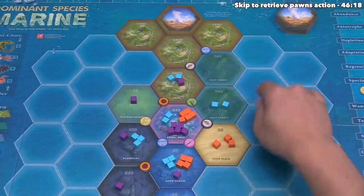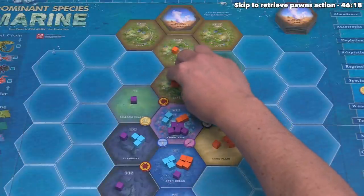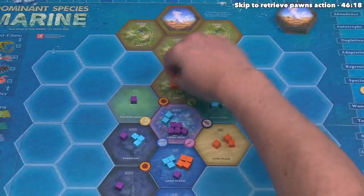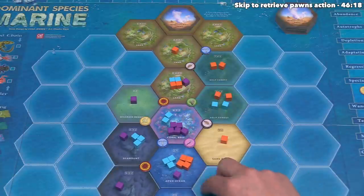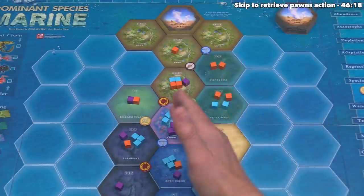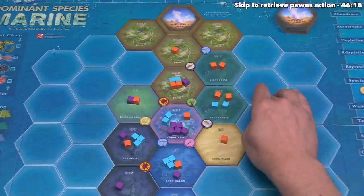They want to spread out a decent amount. They send one cube two spaces and another one just one space, so they are now breaking the tie to be in first place on the land — though the victory points for that are halved due to the solar radiation card. They send two cubes two spaces into one kelp forest, then two more into another kelp forest. They then spread remaining cubes across several tiles — this one there, this one there, and one jumping two spaces over to that spot. The orange player is done with their migration, making great use of the two-space move ability. After all this migration, none of their cubes are endangered because they have the gastropods and sponges adaptations.